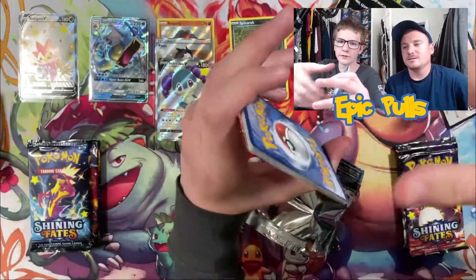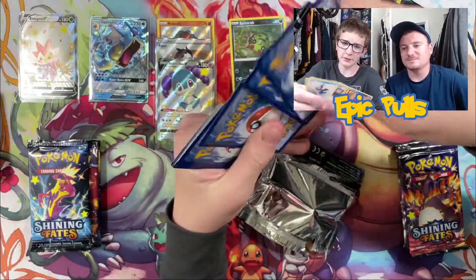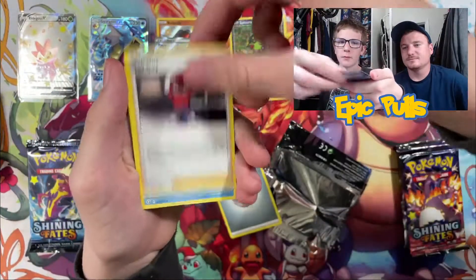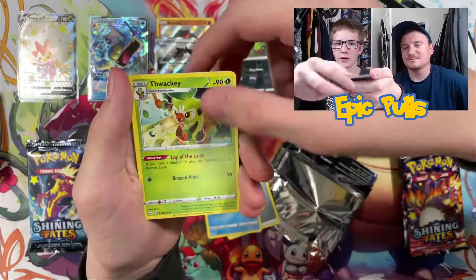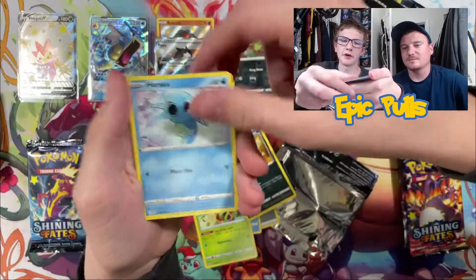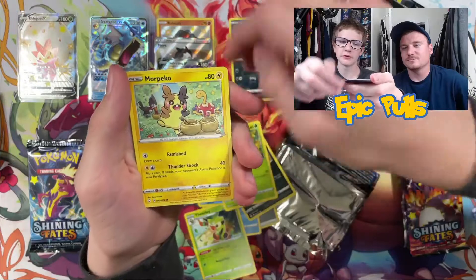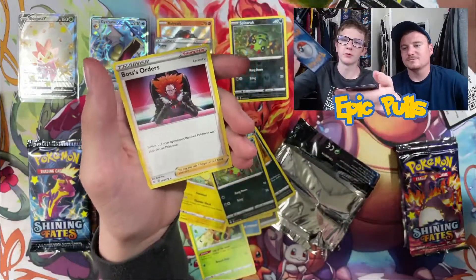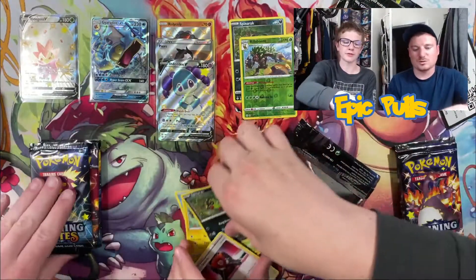Code card for you guys there. Four to the front. Getting started off with a Metal Energy, Ball Guy, Kremrant, Thwacky, Koffing, Horsey, Grookey, Morpeko, Spinarak, Reverse Holo Rillaboom, and a Non-Holo Boss's Orders.